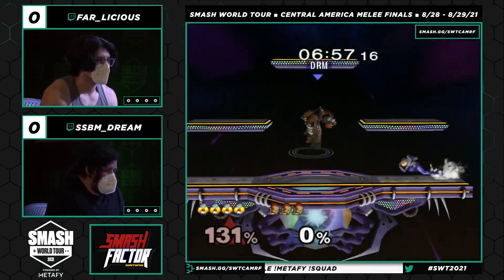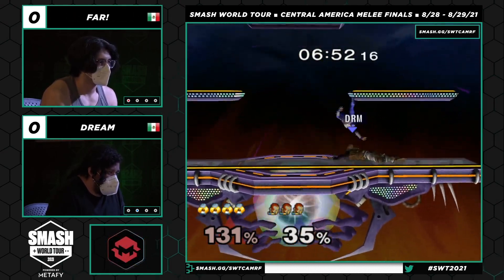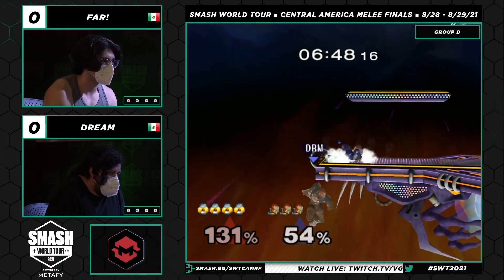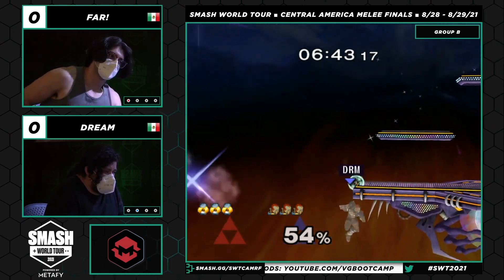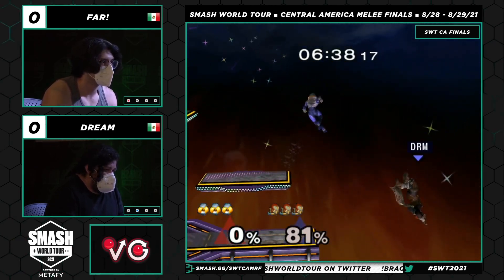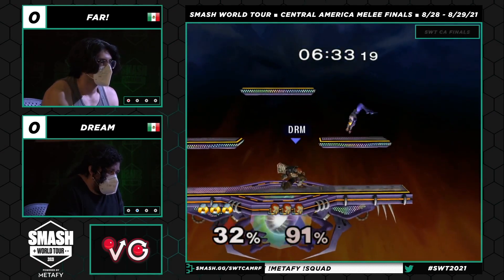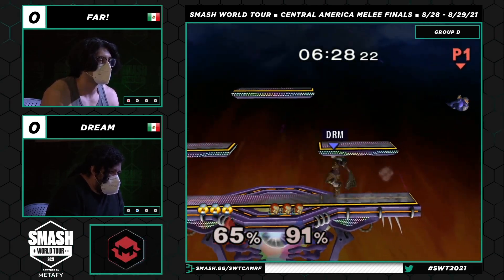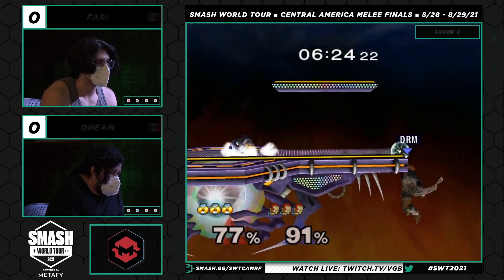For all the control it looked like Dream had in that first stock, it's Farr getting on the board first, and he's extending this even further with the chain grabs. Misses the third one but still has all the pressure. He applied the good old Chilena — the backflip with Ganondorf — and such a great edgeguard tool, not only versus Sheik but especially because she's not the most revered character as far as recoveries go. He can do the double this time around.